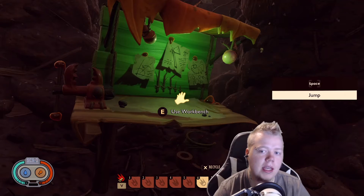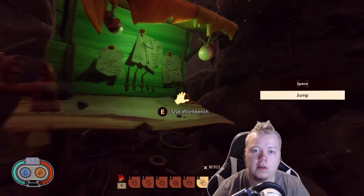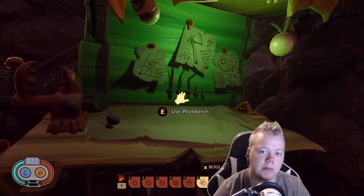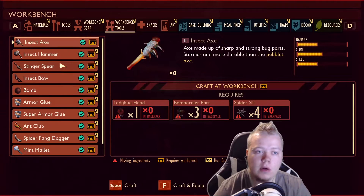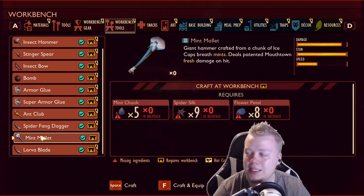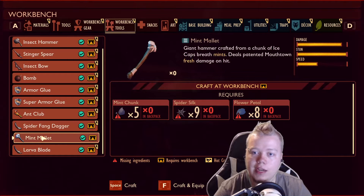Hello everybody, Deadspikes here. Today I'm making a video talking about the strongest weapon currently in the game of Grounded. This game is still pretty early release. There are a few weapons, but we're going to be going over the strongest one. This weapon is built in a workbench, and it is called the Mint Mallet. It is currently the only thing that is tier 3 in the game as of now.